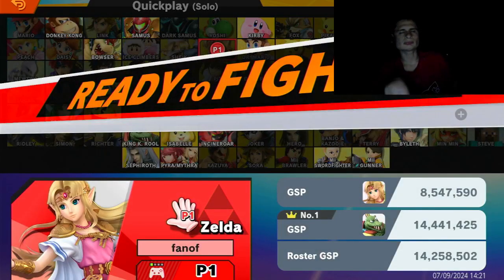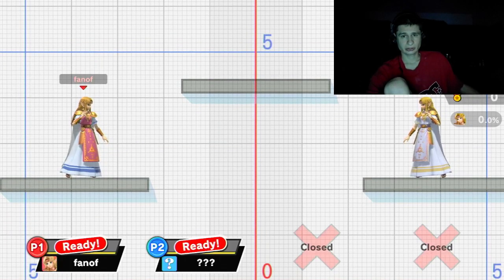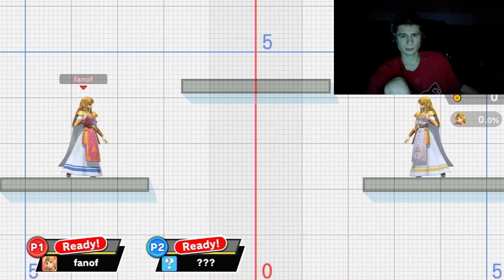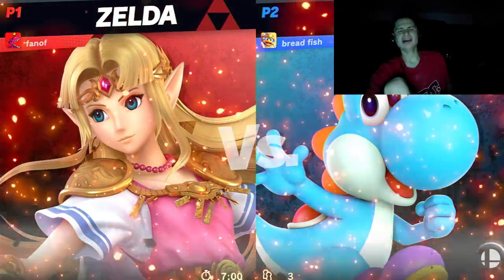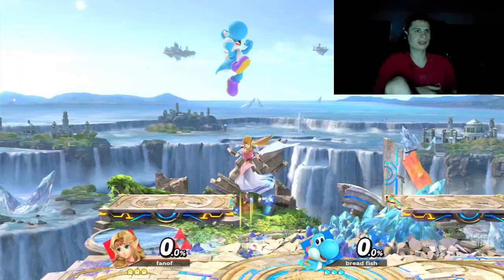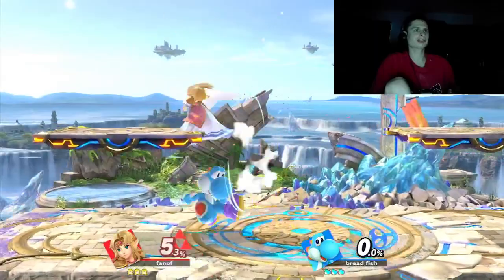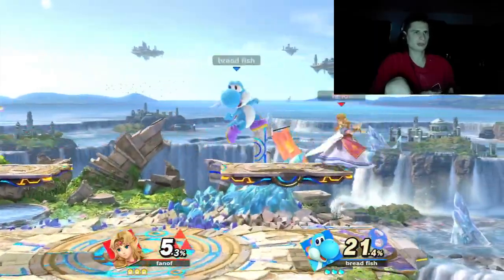Let's go back. I don't want to rematch with Joker again — that was just a headache of a game. I don't know how to use this character. He's a character with a projectile, and me barely learning Zelda, they match me against that guy. So now I'm down to like 8 million GSP or whatever. Not cool — I don't know how to use this character.